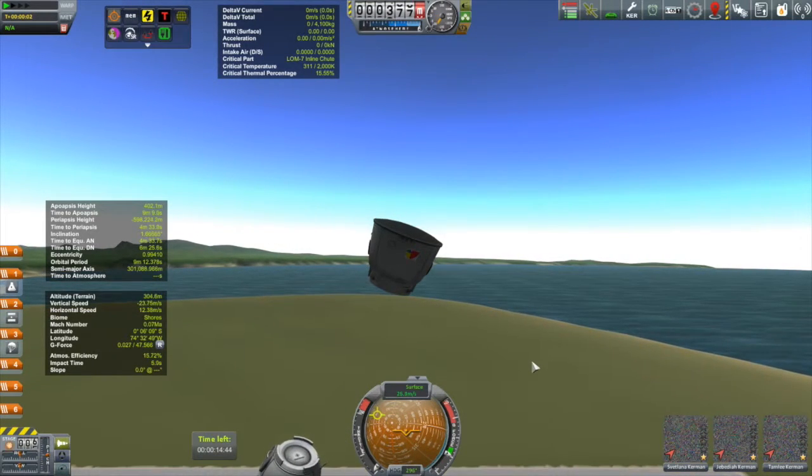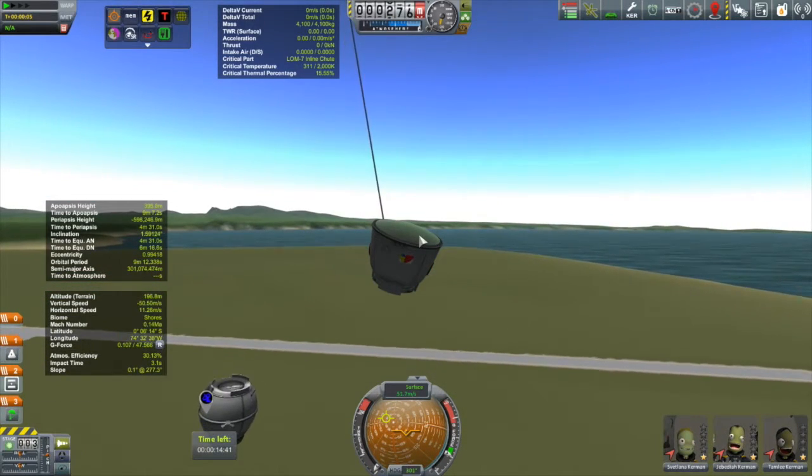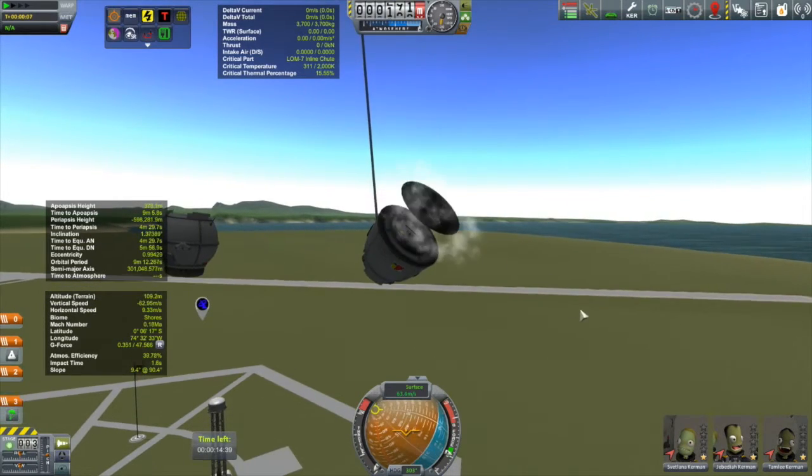There's nobody in that particular module - that goes without saying. And there is a parachute there. We should also ditch the heat shield - and oh my gosh.